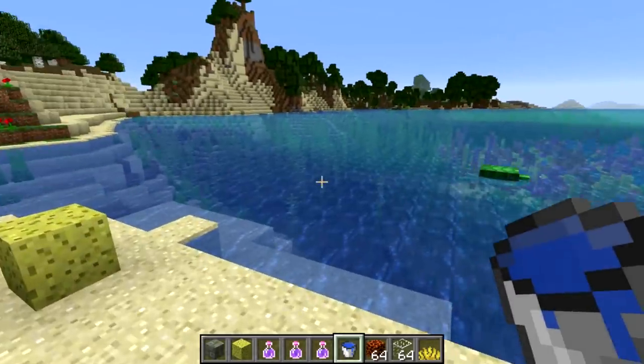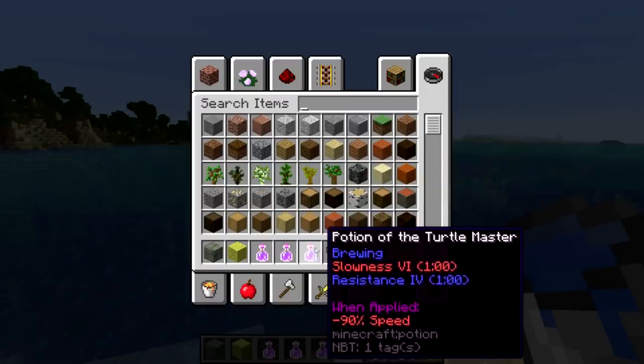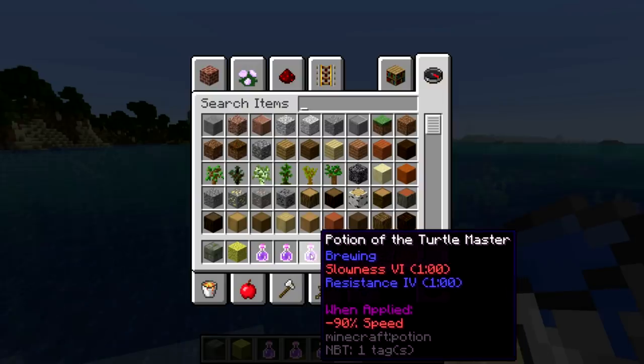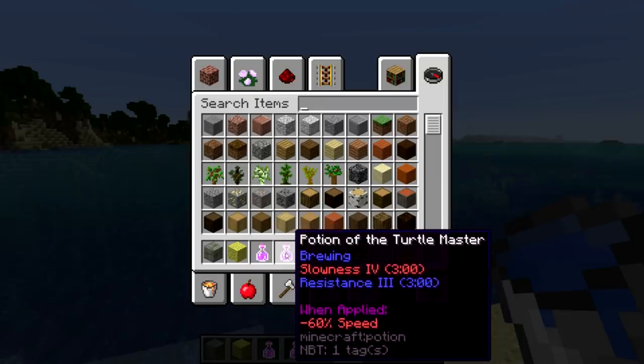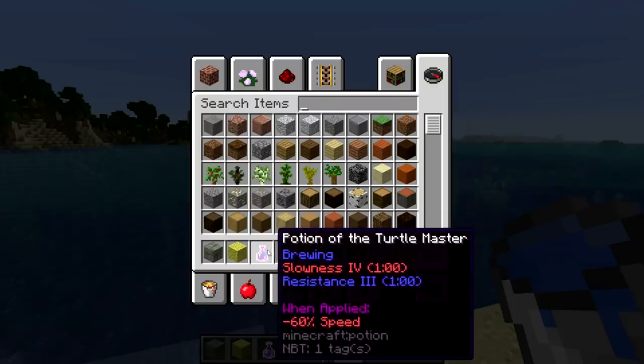There have also been changes to the Potion of the Turtle Master this week. Instead of getting Resistance 6 on the top-tier potion, you now only get Resistance 4. So instead of being totally invulnerable to damage, you now only get an 80% reduction. They've also nerfed the lesser Potion of the Turtle Master — that is now Resistance 3 instead of Resistance 4 as it was before.